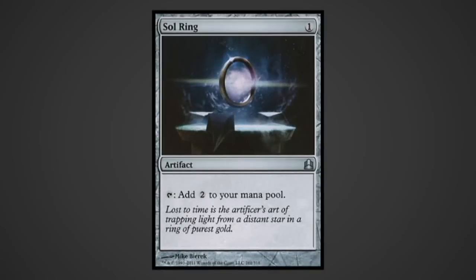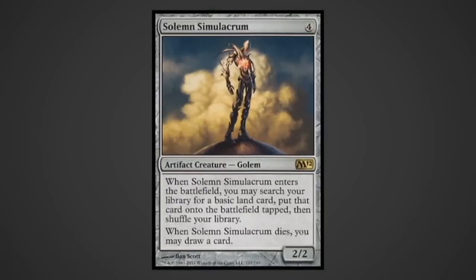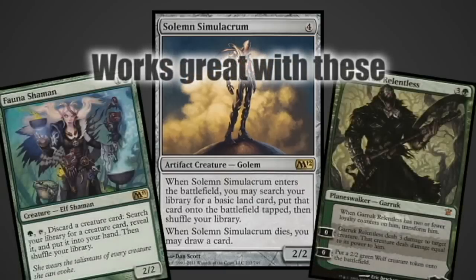Sol Ring - it's Sol Ring, it speeds up our game. Solemn Simulacrum: green may have enough ramp, but the card draw makes this card invaluable, and the body lets us do things like search it with Fauna Shaman or sacrifice it to Garruk Relentless.